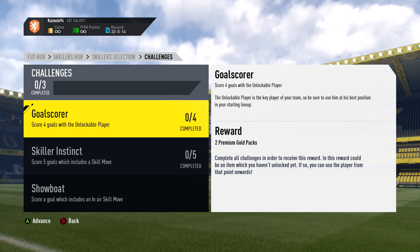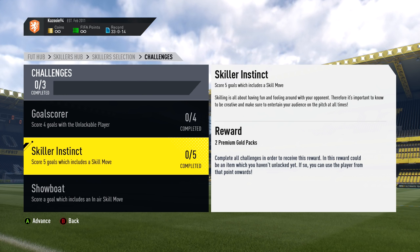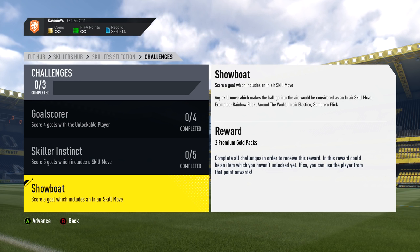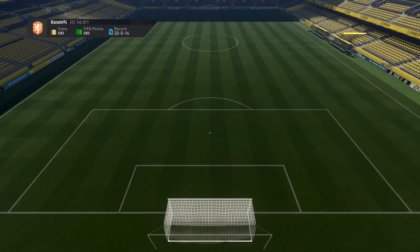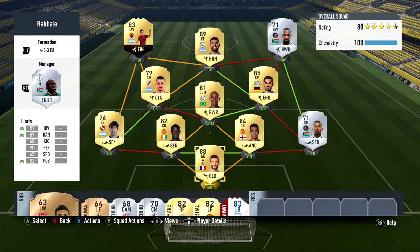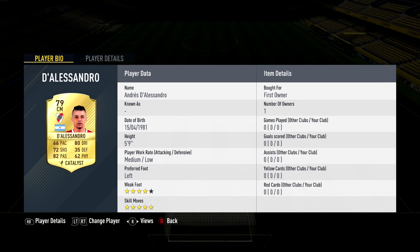We move on to the challenges. The first one is score 4 goals with the unlockable player. The second is score 5 skill goals. The third is called Showboat, which is basically a signature thing for Rakhala, since he's incredible with skill moves. We basically have to score a skill goal consisting of an in-air skill move — a rainbow flick, in-air elastico, all that kind of stuff. I'll leave a link in the description to a video of some crazy skills by Rakhala in real life. If there are any South African guys watching, feel free to let me know how he actually plays on a regular basis.